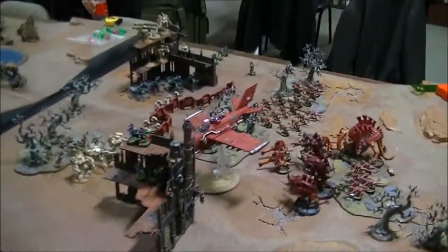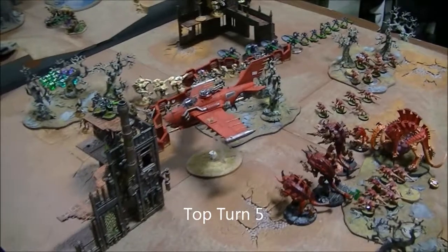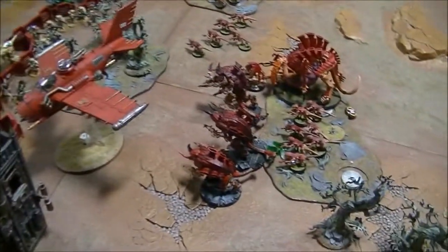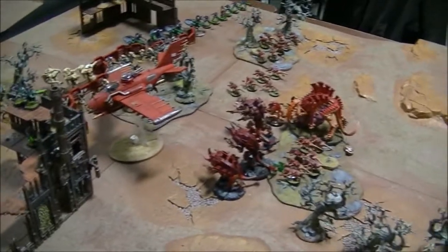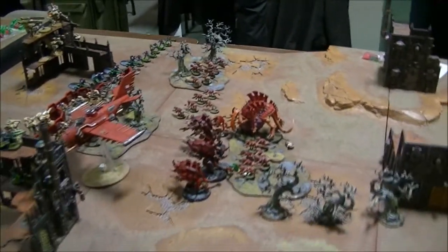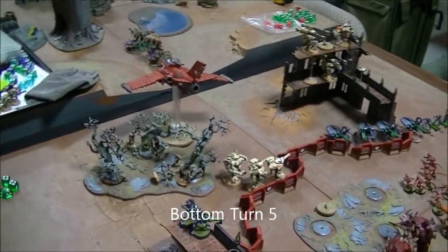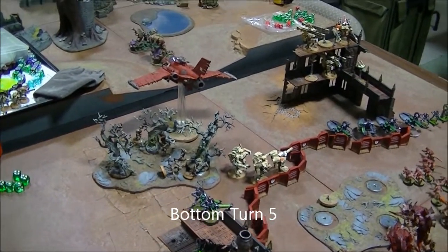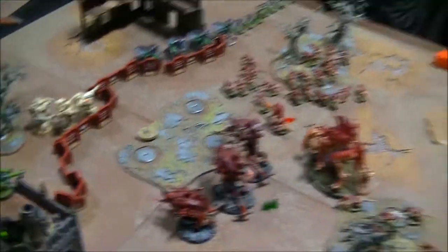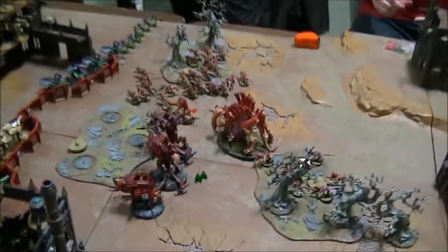Turn five: we see the push towards some objectives. The Necrons snap fired and took one hull point off the Burnabama with a glance from a Gauss weapon. One brood of Hiveguard was taken out, and several Termagants taken out as well. But our lines are still holding and we are still pushing forward. Bottom of five: the Tyranids keep advancing. The Burnabama did a bombing run over the Kroot and then shot with the turreted Big Shooter — they are breaking and running. The Carnifexes opened up on the Fire Warriors and killed them. We're ready to keep pushing on that objective with the Carnifexes, as they are a scoring unit.